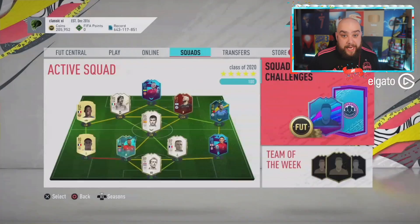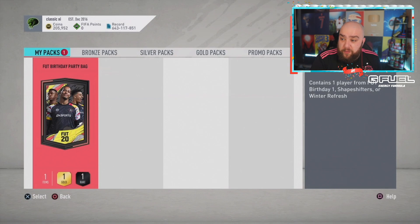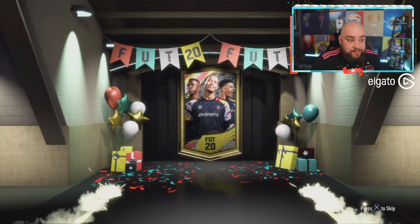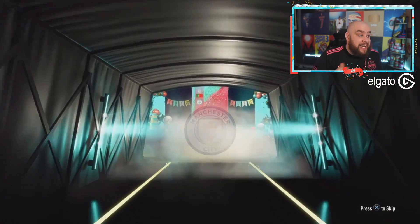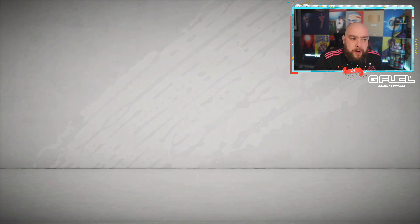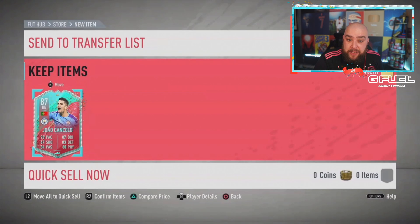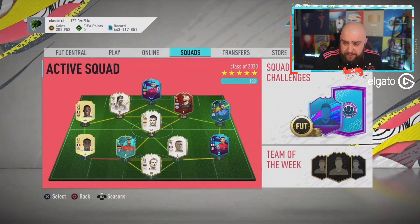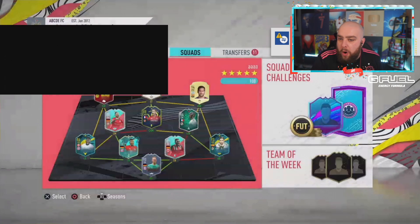We're literally paying for an absolutely terrible bag and getting absolutely nothing. Next one - this didn't feel like a party at all, I don't know what type of party this is but it's not one I want to go to. Oh, we get a FUT Birthday - Portuguese - who is it? It's Cancello! That's not bad, he's actually got a FUT Birthday player. So we've got one FUT Birthday, one Shapeshifter, and the rest have been Winter Refreshes. I think that's a win for him - Cancello fits his team.